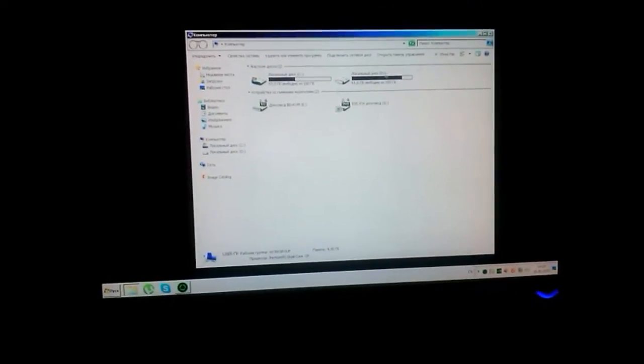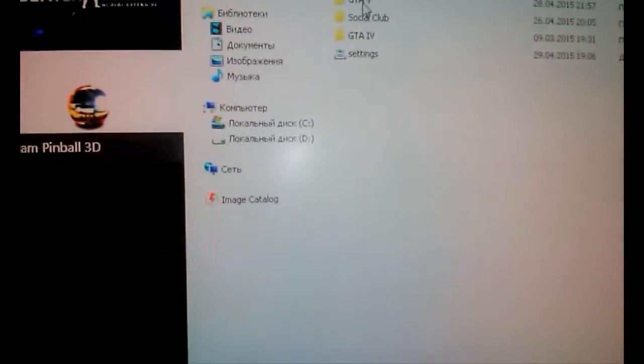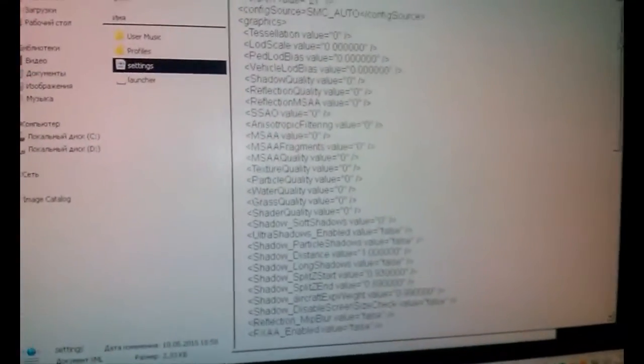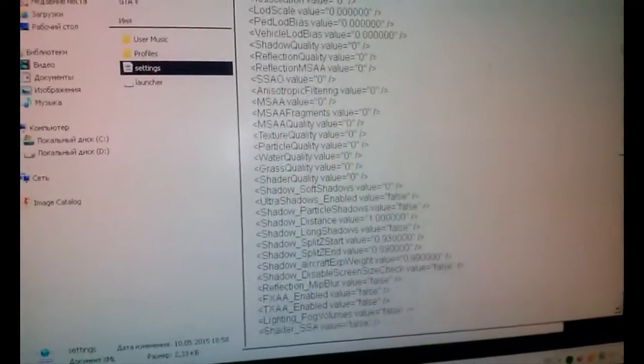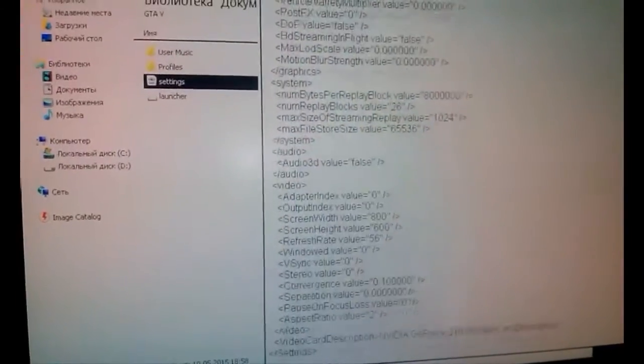Before starting the game, go to My Documents. There is a file called settings.xml — go to My Documents, Rockstar Games, GTA 5, Settings and open it. Put all values to zero. If a value is one, two, or three, put zero — only zero. And where it says true, put false — only zero and only false.